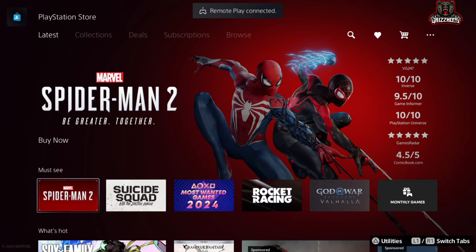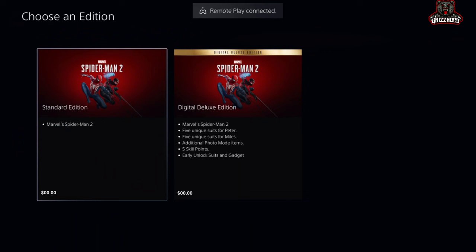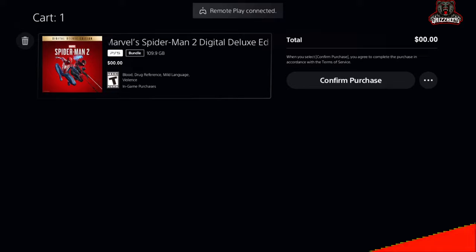If you guys have done this correctly, it should now say that your game is zero dollars. Go ahead and select X on it, then go ahead and select whatever pack that you want — I'm going to go with the deluxe. Let's go, and it still works! Make sure you guys go ahead and drop a like, subscribe, and turn on your post notifications. If you guys want to enter into the PlayStation giveaway, comment your PlayStation username down below. But until the next video, Grizhood is signing out.